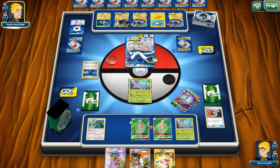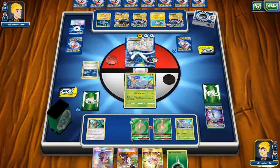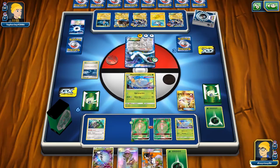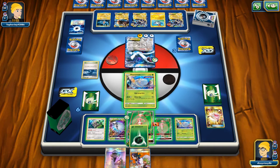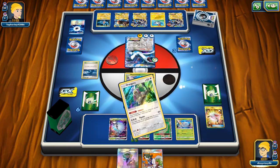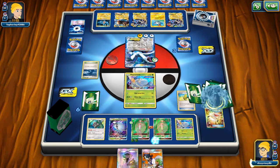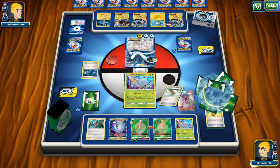That's all right — we have lots of catch-up mechanisms: Beast Energy, Beast Ring, and Rescue Stretcher. We get value out of the Stretcher right away. The best approach is to N after we Instruct for one, because our opponent has about eight cards in hand. We see a Max Elixir hit off of Instruct, which is really nice. We play N, bump the stadium, and hit another Max Elixir — even though we fail on one, we're set up pretty well.